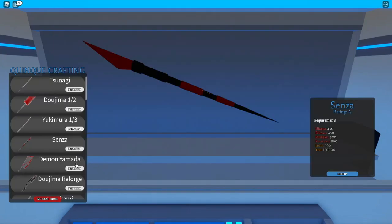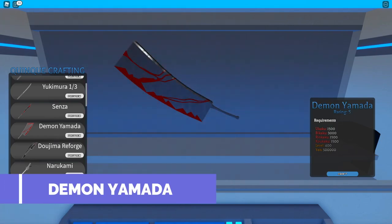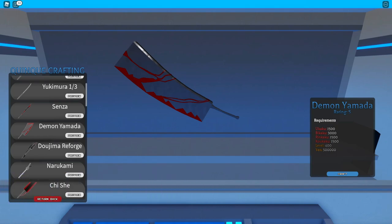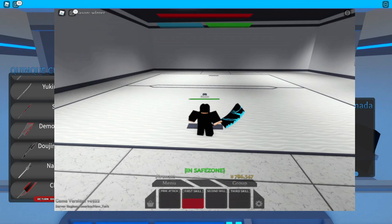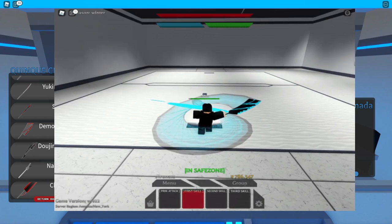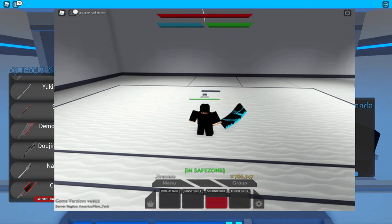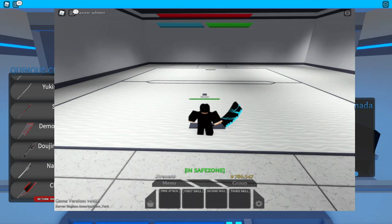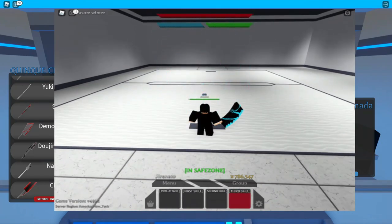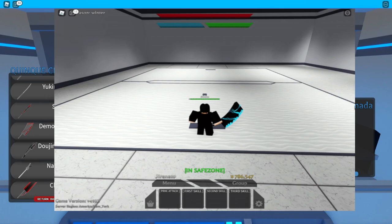Let's proceed to the next one — the Demon Yamada. Here are the materials, levels, and yen required. The first skill is a spinning attack. The second skill is a simple dash attack. The third skill is a long charge slash attack.